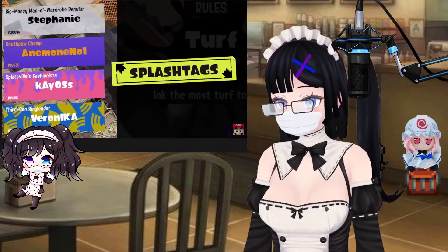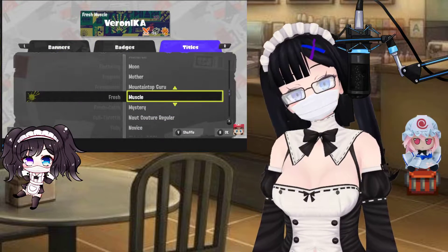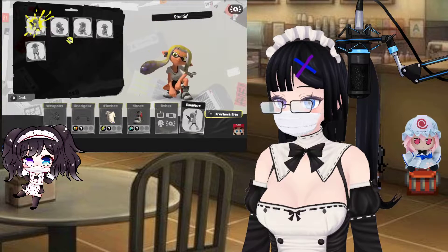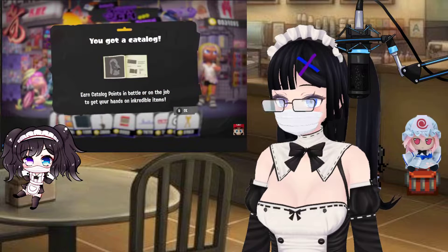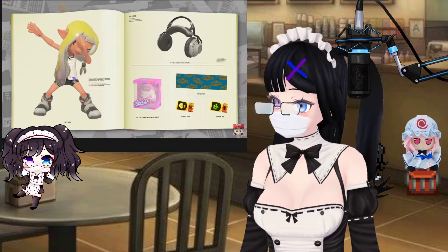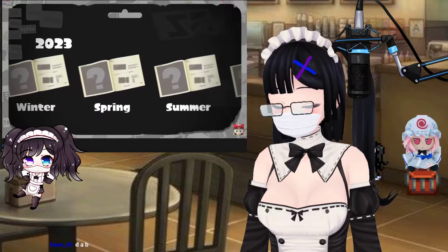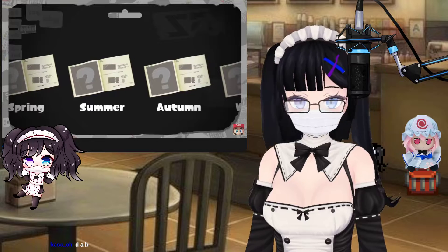Items can be obtained at Hotlantis, a general store on the edge of Splatsville — there's so much to look at in this place. It's run by an artist named Harmony. There are splash tags and other customization features. They're really going hard with the customization in this game, which I like. You can also change the emote your character performs when you win. By using points earned from battles, you can unlock various items. A new catalog is planned to be released every three months for two years — don't miss out.